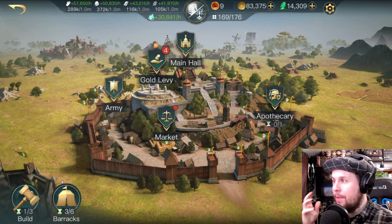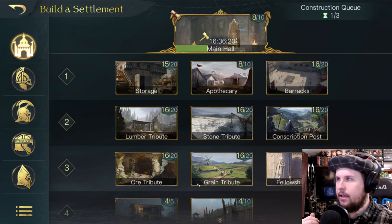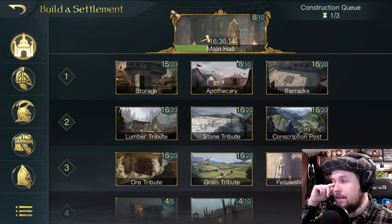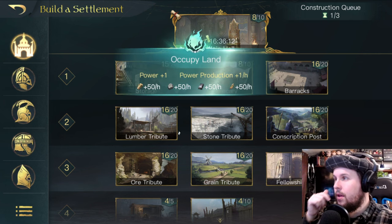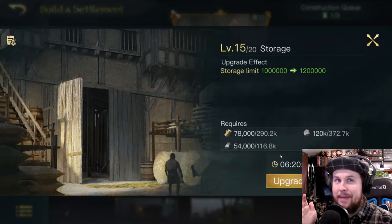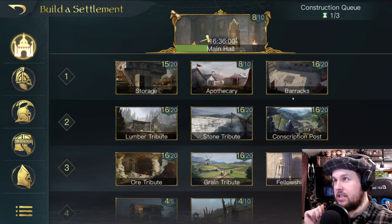The bigger the building upgrade, the more expensive it gets. That's why later in the game, upgrades take much longer — like upgrading your base to level 9, which I just started. For storage, upgrade it when you're capping frequently, or when the quest tells you to upgrade it to unlock the next thing.